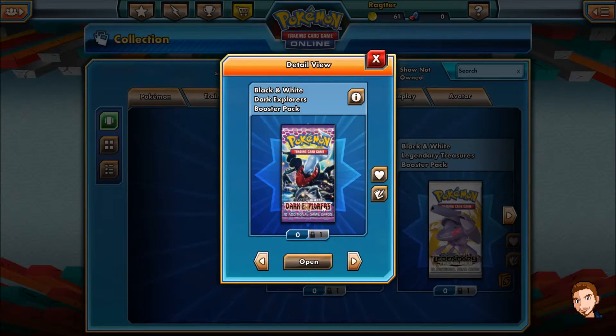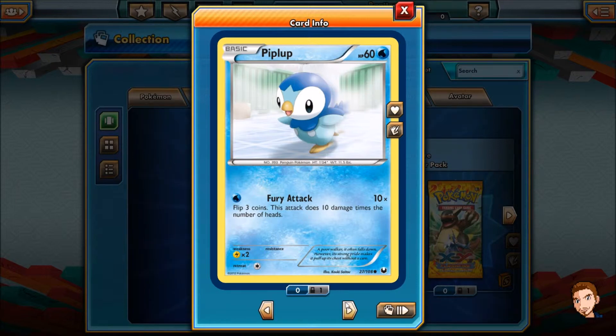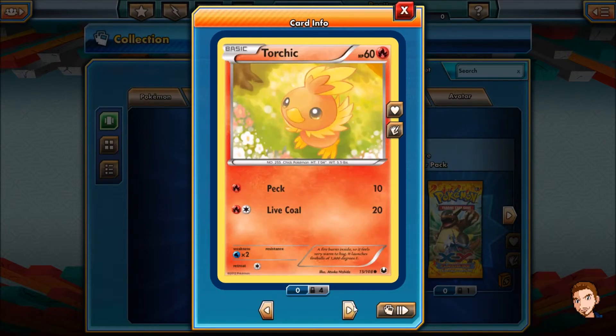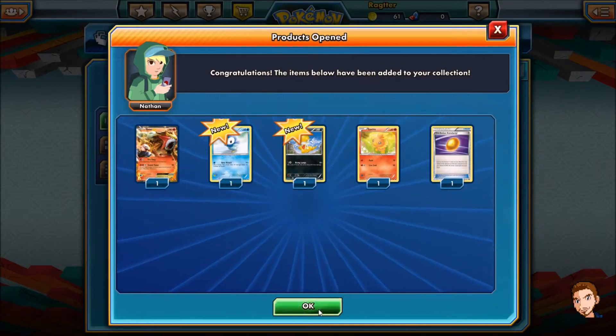Next up is Black and White Dark Explorers — only 5 cards in this one. Entei EX! OH MY GOD! Fire Fang: the defending Pokémon is now burned. And Grand Flame: attach a Fire Energy card from your discard pile to one of your benched Pokémon. That's so good! It's Entei! I love it. Well, nothing really is going to live up to that, but Piplup — flip 3 coins, this attack does 10 damage times the number of heads. Scraggy — Rising Lunge, flip a coin, if heads this attack does 20 more damage. Torchic — Coal and Peck. And Old Amber Aerodactyl — look at the bottom 7 cards of your deck, you may reveal an Aerodactyl you find there and put it onto your bench, shuffle the other cards back into your deck. Make an Aerodactyl happen.